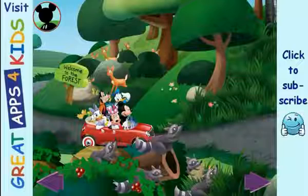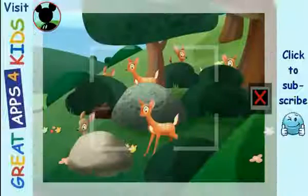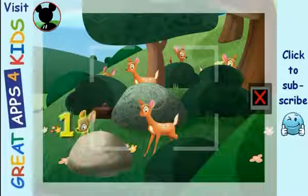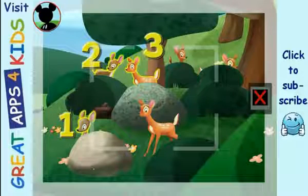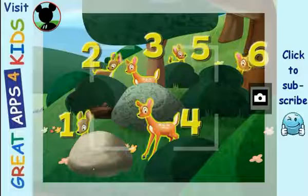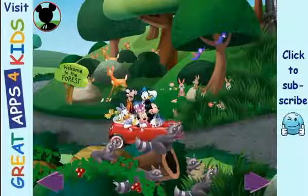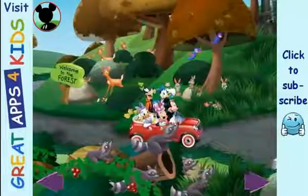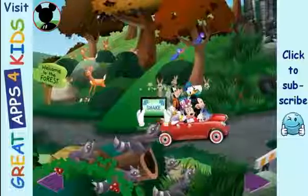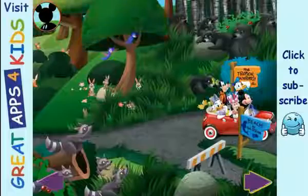Now Mickey would like to find a group of six animals. Those are deer. Is this a group of six? Touch the animals to count them: one, two, three, four, five, six. Wow! Now tap the camera to take a picture. Say cheese! Try touching the trees — the leaves have such lovely colors. Try shaking the screen — look, the leaves are falling! Tap the arrow to keep going.